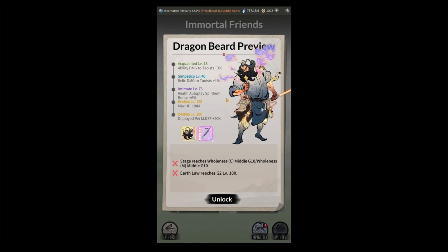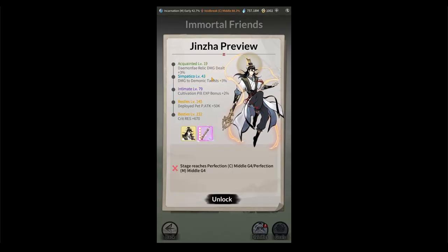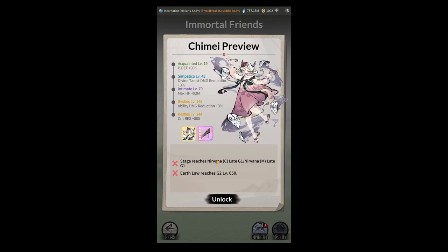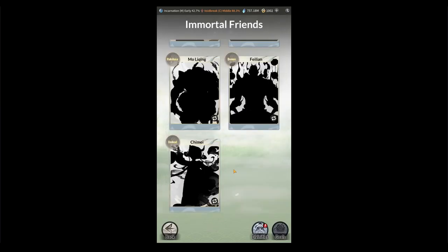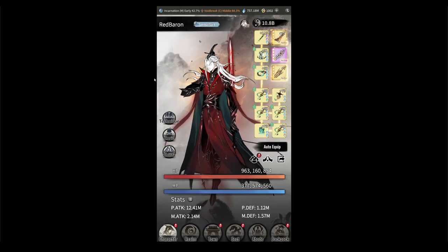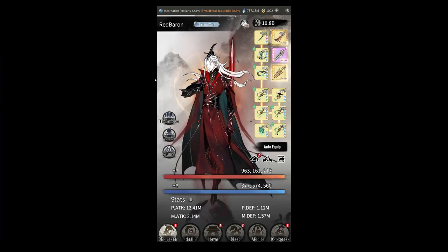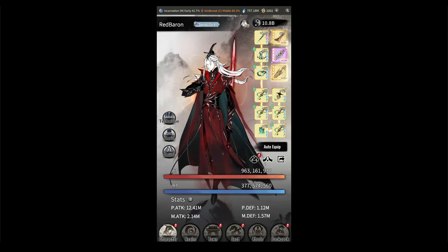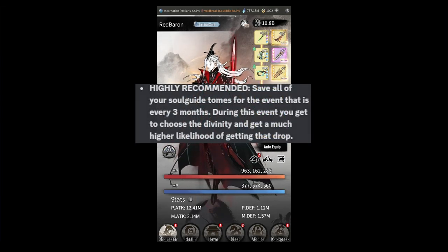Lays Enzi — take to level 129 for more cultivation pill experience. For Dragon Beard — go to level 40 for the relic damage to Tao bonus, though you could stop at level 18. We're getting into Perfection and Nirvana stages which are very far away, so we'll revisit those later. That pretty much sums up the Great Void Divinities and all the new features. Hopefully this was helpful in showing you who to focus on and who to level in your Immortal Friends. If this was helpful, like and subscribe — and remember to save those Soul Guide Tombs for the event that pops up every three months or so.